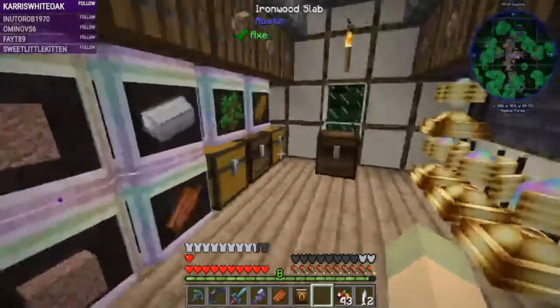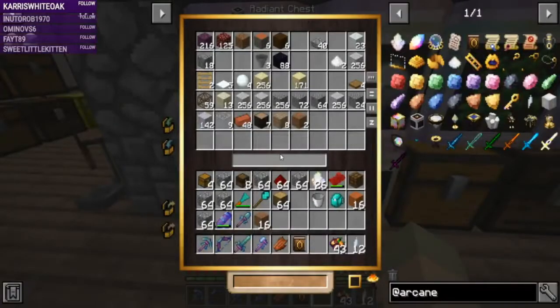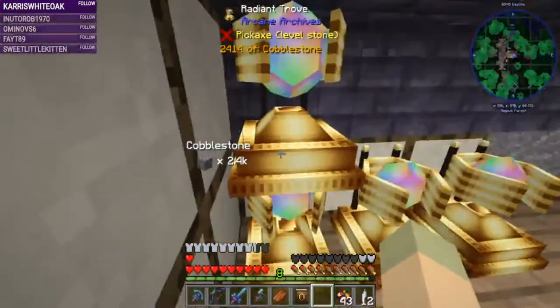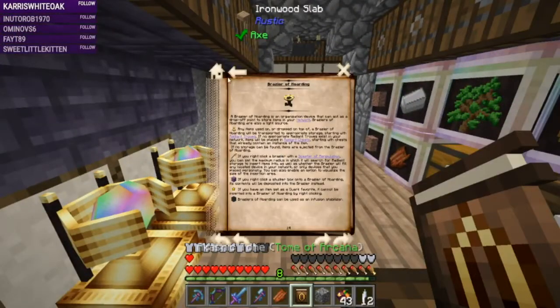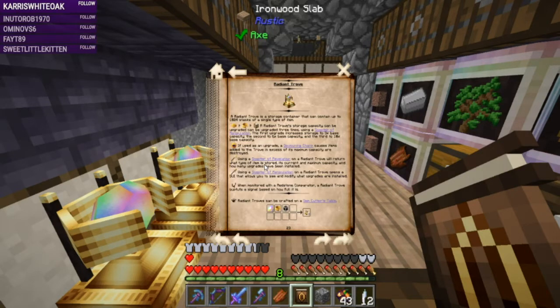After fighting with people for several days to get items, you can see there's no cobble in there. This still only says 2.4 — maybe it was under 2.4 before. I didn't read that part — I bet it says it in here somewhere.